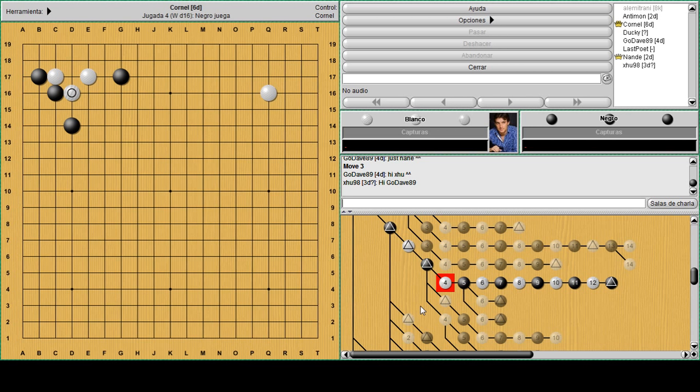Let's check them one by one. When this move happens, black can think about playing atari C18 with fighting spirit. If black resists here with atari and white counter-ataris, this can happen. If this happens, white is not very happy because he's losing the stone and he's still pretty heavy with the group on the outside.